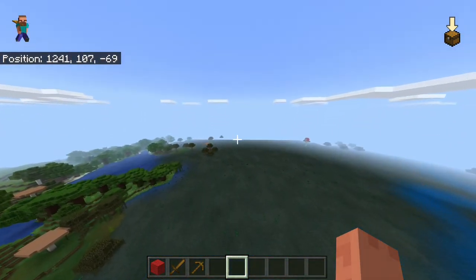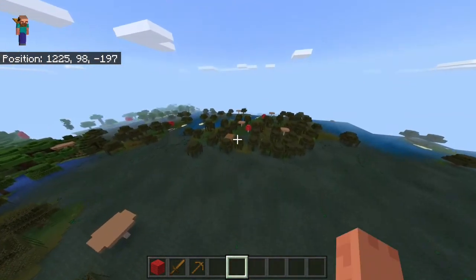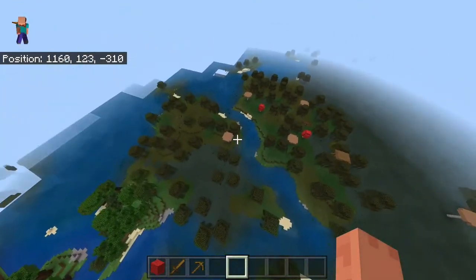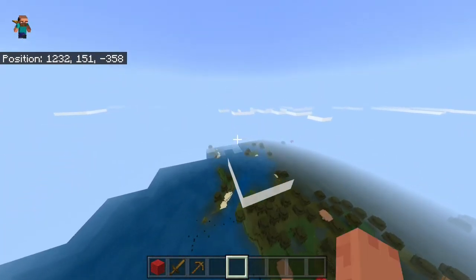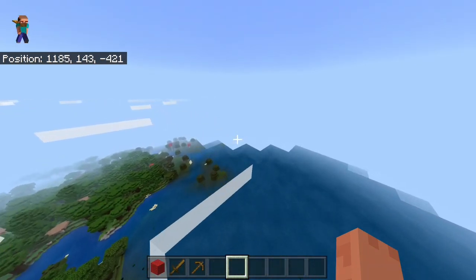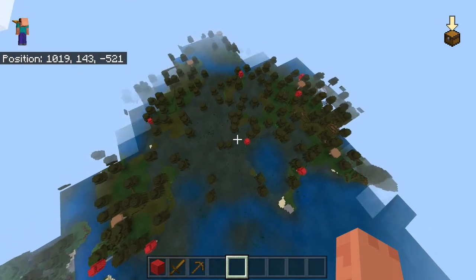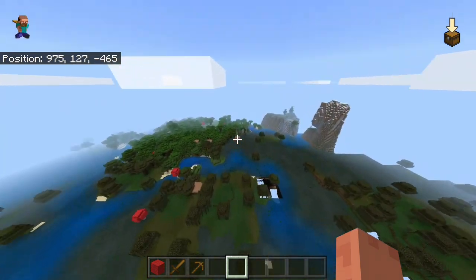There's the witch hut right there. Then right over here you have pretty much the biggest swamp biome I've ever seen — the swamp stretches all the way that way, you can fly around here and the swamp continues and it is completely huge. So if you're looking for an awesome swamp-themed build, look no further.